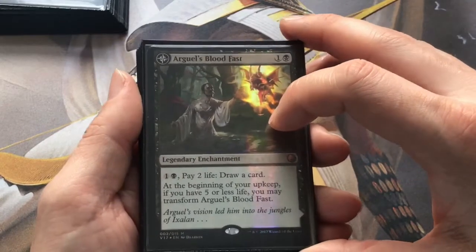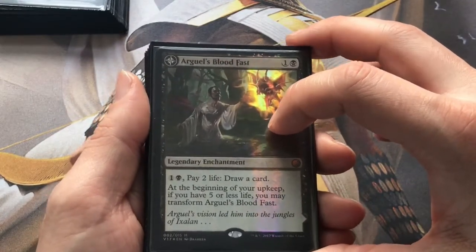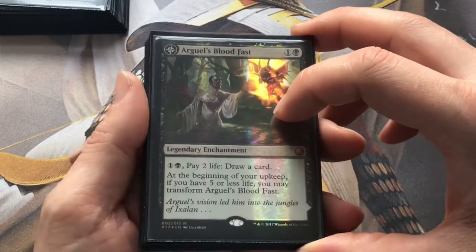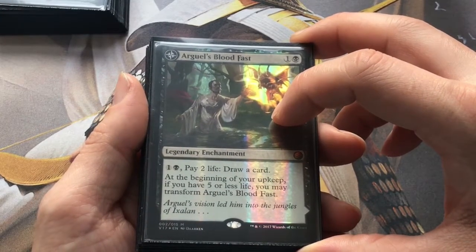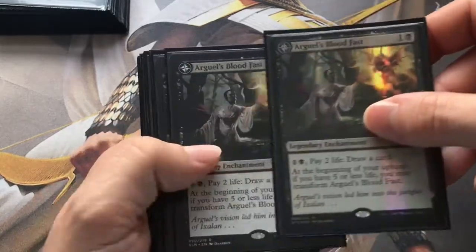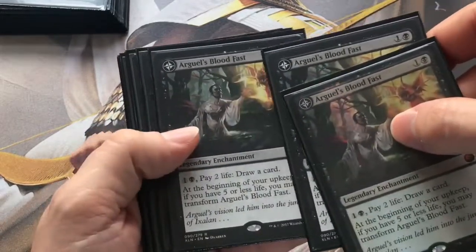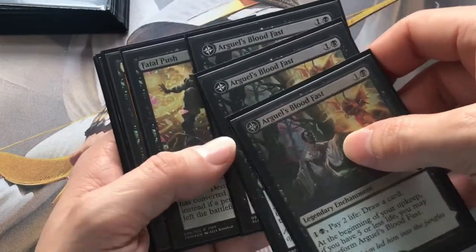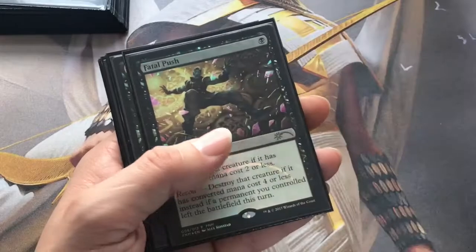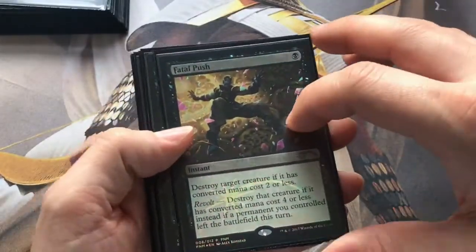So we're going to be gaining tons and tons of life. Hopefully we're not going to be losing too much life from creatures attacking us. So if we've got a surplus of life, we can pay two life and draw a card with Arguel's Blood Fast. Experimenting with three of - it is legendary so you can only have one down at a time, but seeing how three goes.